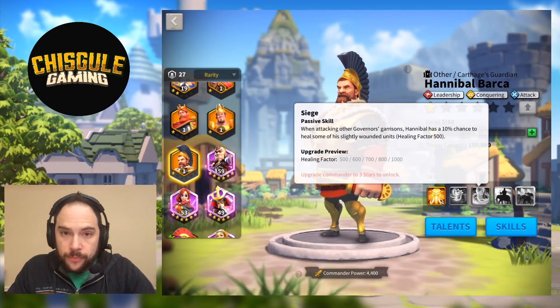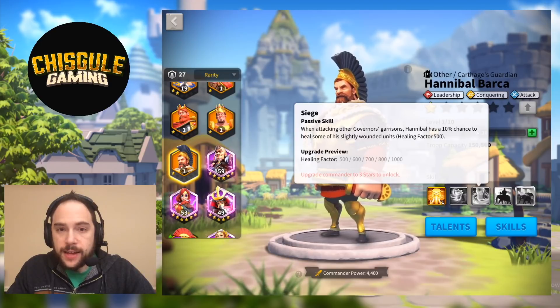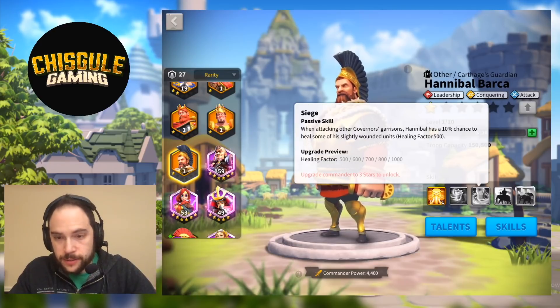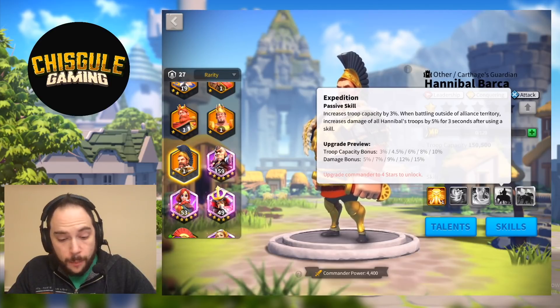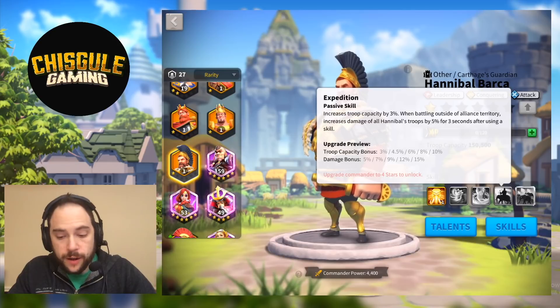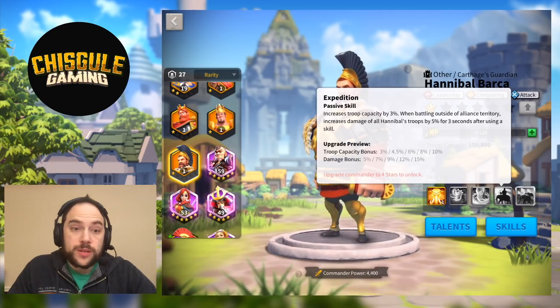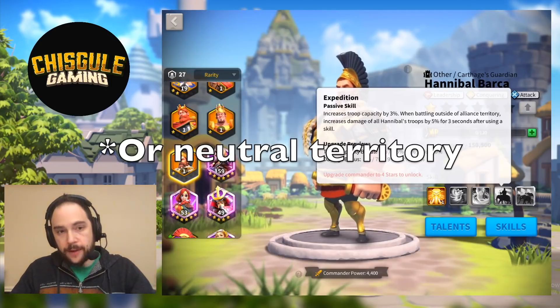Next skill: when attacking other governors' garrisons — and I did check in on this, this is city garrisons — Hannibal has a 10% chance to heal an amount of slightly wounded units for a max healing factor of 1,000. The next skill increases the troop capacity by an upwards of 10%, and when battling outside of alliance territory, increases the damage of all of Hannibal's troops by an upwards of 15% for three seconds after using a skill. This once again points to the fact that Hannibal should be on enemy territory in order to get the most bang for your buck.